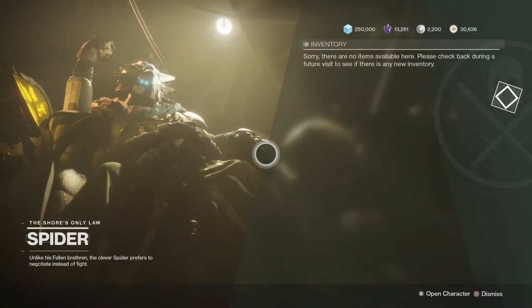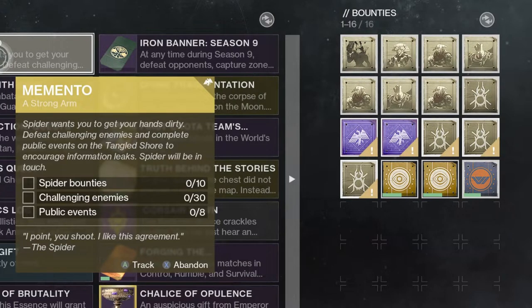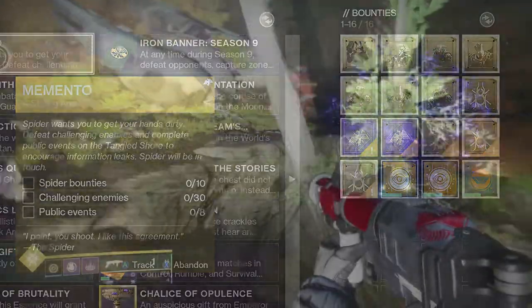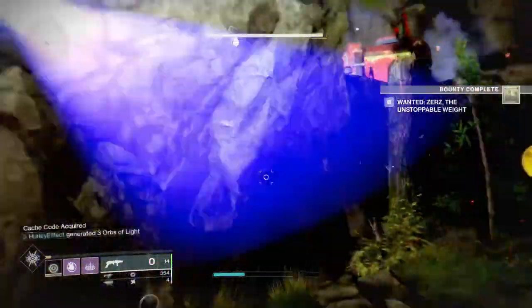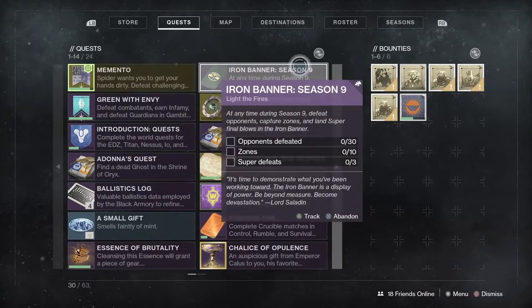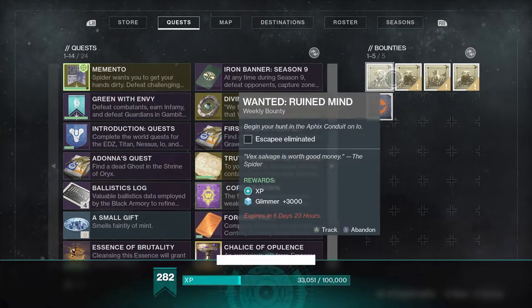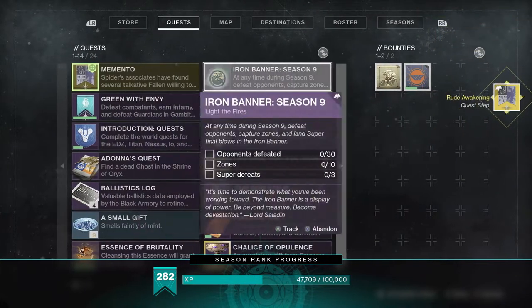Now comes the grindy part of the quest, which requires you to complete ten of Spider's bounties — the dailies or the wanted ones — complete eight regular public events or four heroic public events, and then take out 30 challenging enemies. The enemy part will be done while doing the public events, so no big deal there. The bounties however may take some time, especially if you didn't have those bounties saved up from before. Just do the dailies and hopefully you have some ghost fragments to buy up the cheaper wanted bounties. I did four in the EDZ lost sectors alone and that made my time go faster.